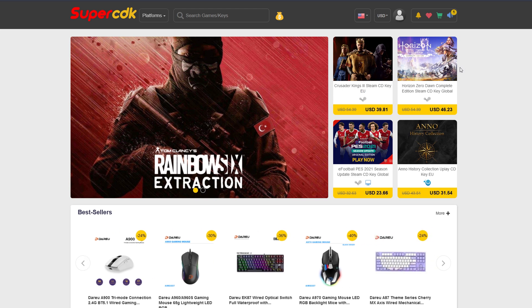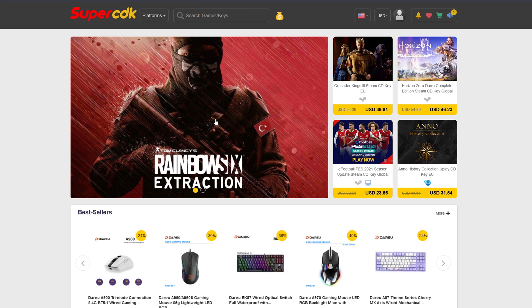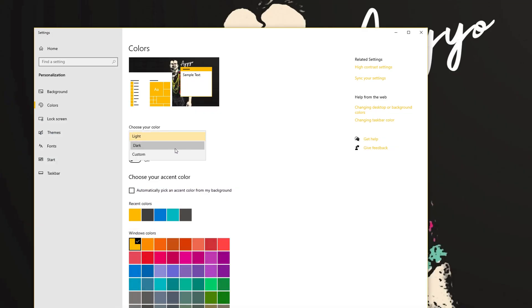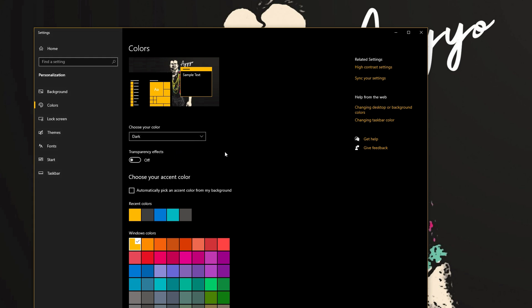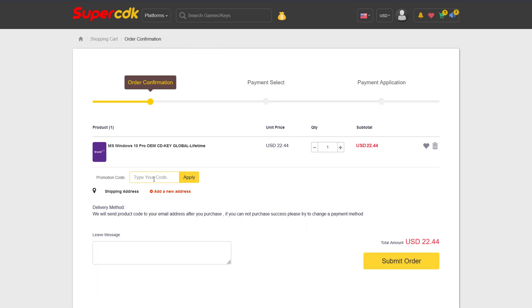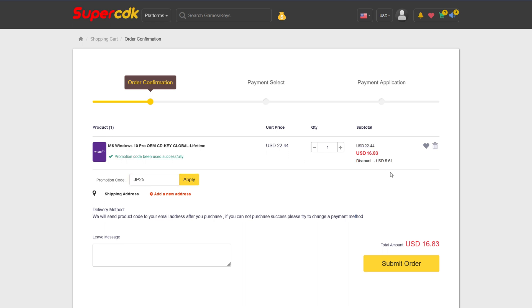But first, today's video is brought to you by SuperCDK.com, where you can save money on games for all of your favorite platforms, as well as software like Windows 10 Pro licenses for just $22. And then you can unlock the prestigious dark mode for Windows 10, which I honestly could not live without — it is blinding without dark mode. You can also save an additional 25% off at checkout by clicking Buy Now on any software products over there, just put in my code JP25 at checkout, bringing our price from $22.44 all the way down to $16.83, a savings of over $5.